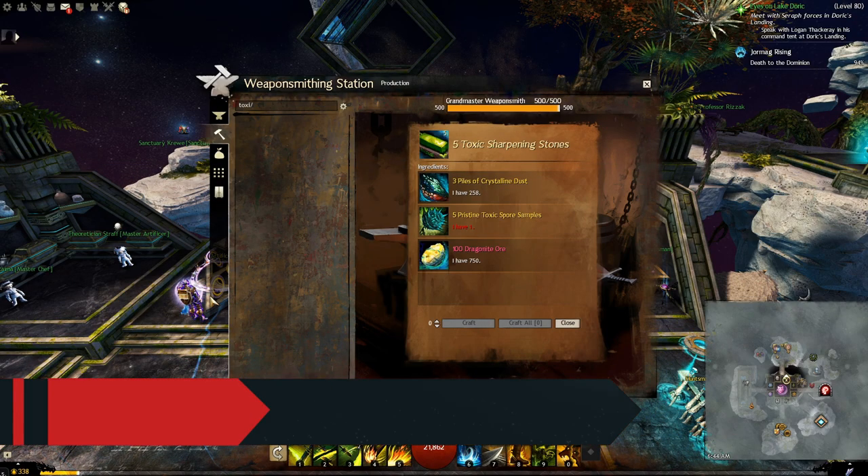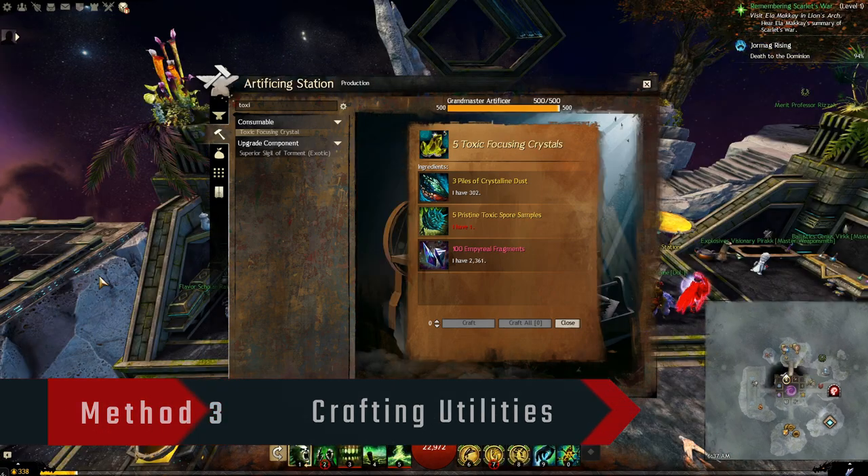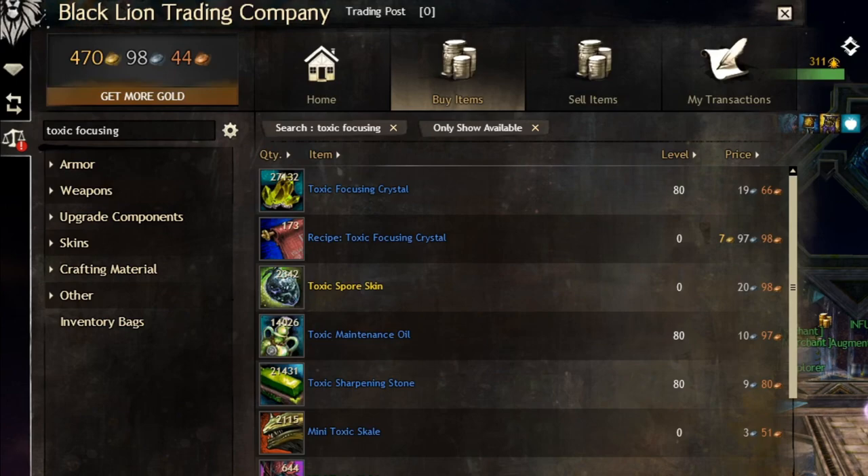The third method is by crafting some utility stones, or crystals, or oils. At the time, only Toxic Focusing Crystals are the ones that will make profit. To be able to craft them, you will need an Artificer at level 450, and a recipe that you can buy from the trading post, or can be sold randomly from the packed supply merchants.